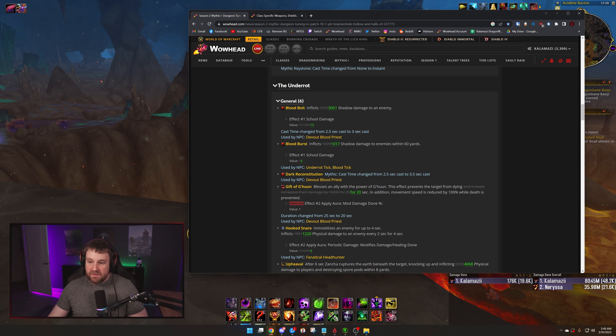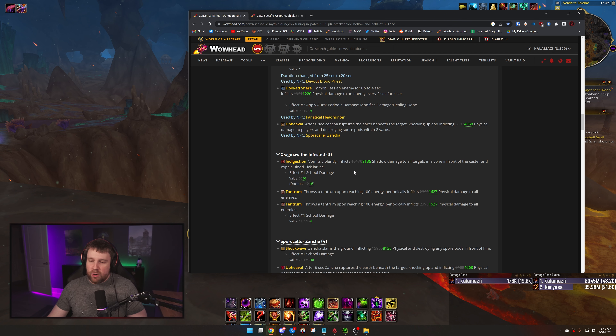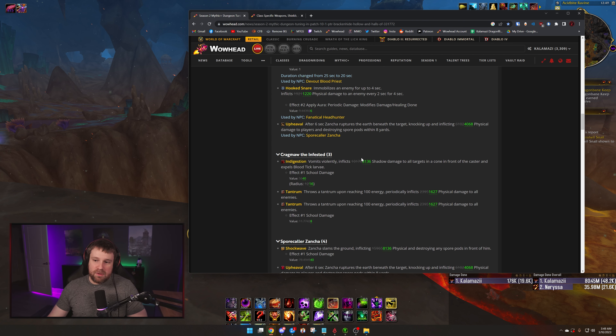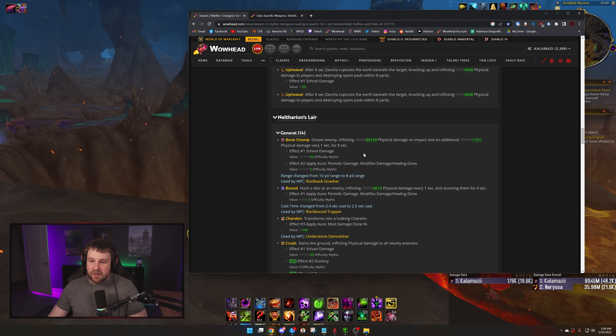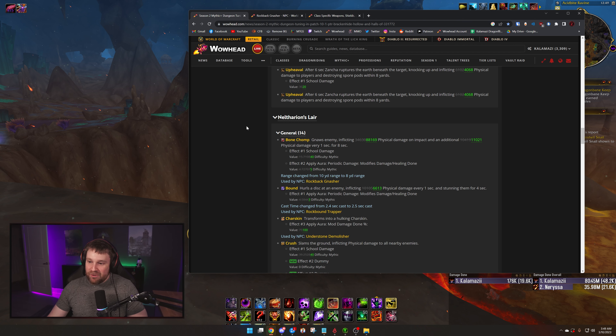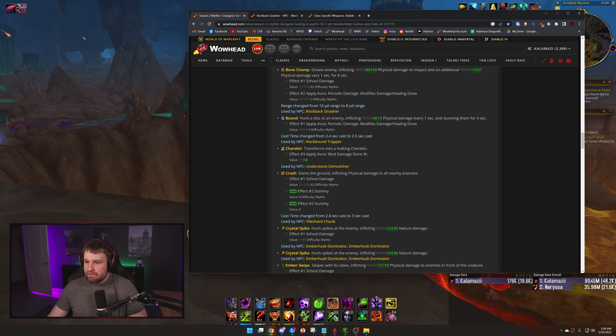Moving on — there were two interesting changes today. The first is Elemental Lariat, which is being changed in patch 10.1. It's not really a nerf when it comes to in-game gearing, most likely. Going more in depth: Elemental Lariat's duration has been changed to five seconds, down from 12 seconds. However they've made it like the jewelcrafting trinket in the sense that it gets a bonus from having more gems — increased by one second per elemental gem.